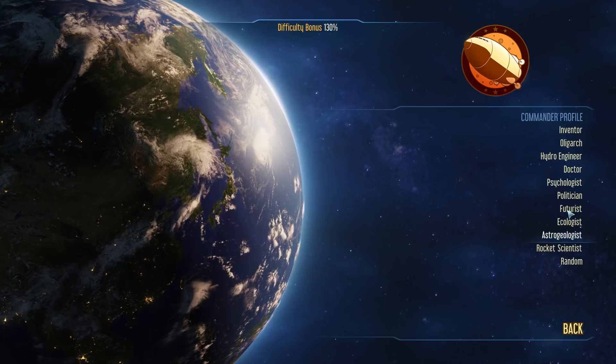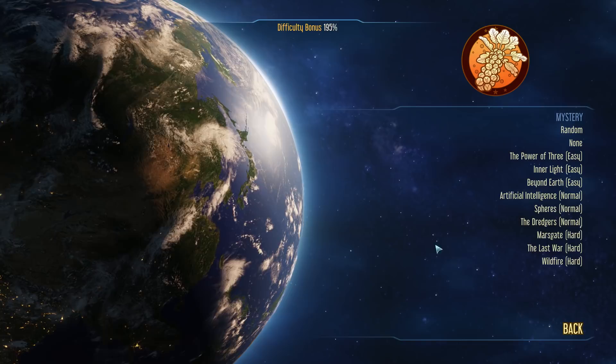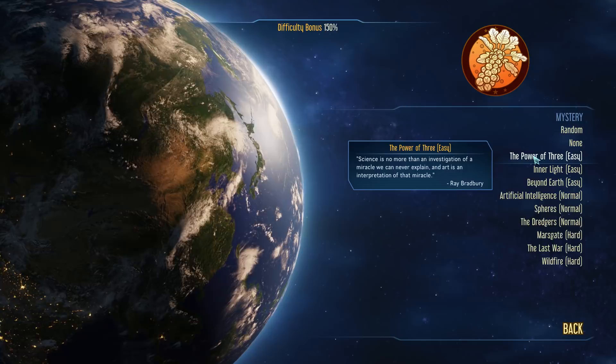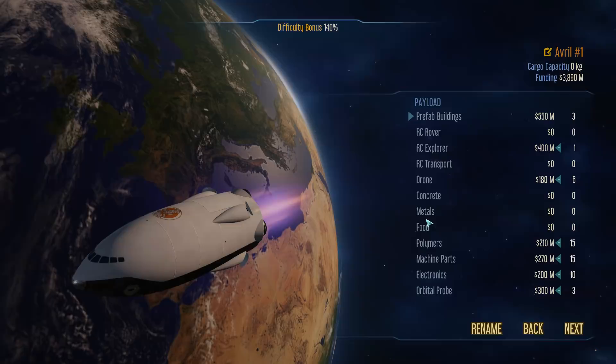Obviously for a Colony logo we have to take the Brussels sprouts — we simply don't have an option. For a mystery, we'll leave it random. Part of me wants to experience every mystery over time. I don't know what the Power of Three is — is it a reference to Charmed? We'll leave it random and see what happens. So we're going to go ahead with Europe and Futurist, and we're going to try to pick a start that's a little bit challenging.